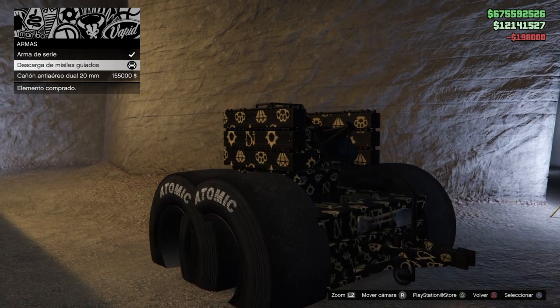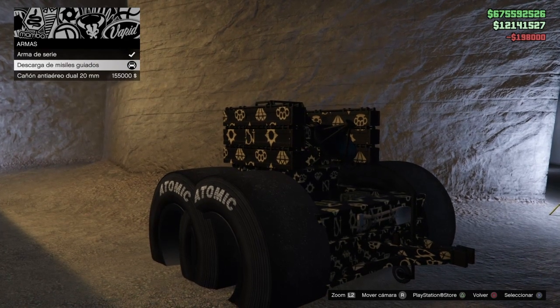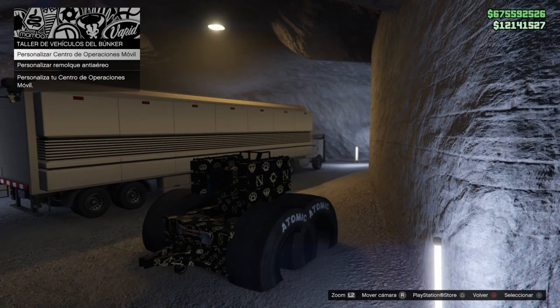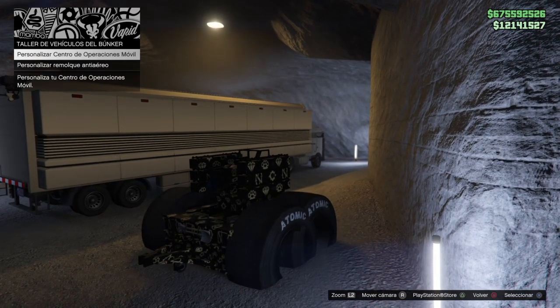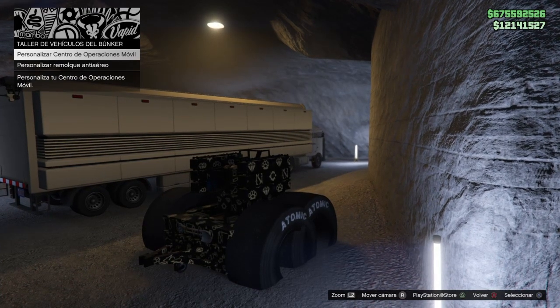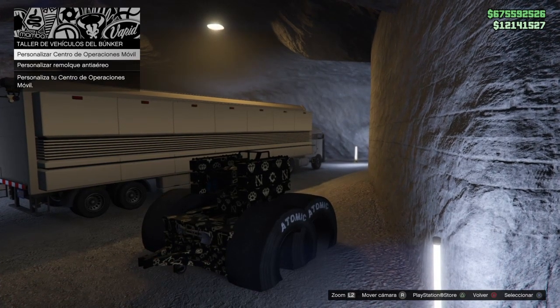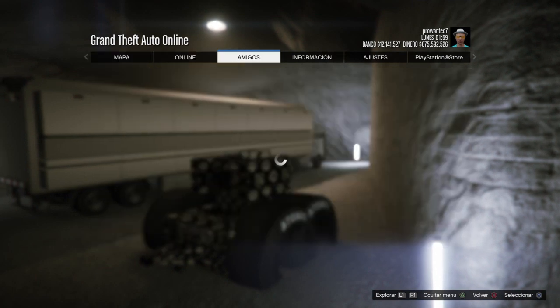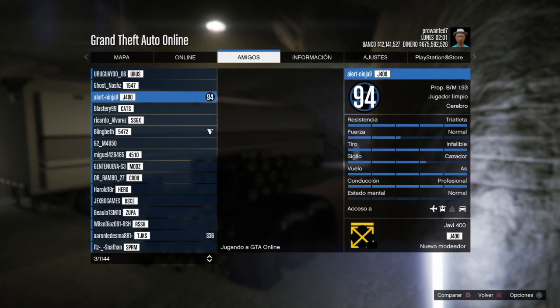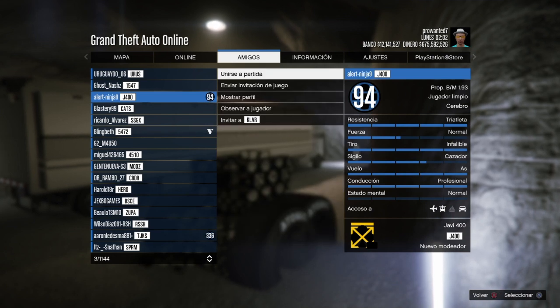Una vez que lo tenemos todo preparado, le damos círculo y nos quedamos encima de Centro de Operaciones Móvil. Una vez que estamos encima de Centro de Operaciones Móvil, le damos al botón Options, nos venimos aquí a amigos y buscamos a cualquier amigo que nos deje unirnos, para que nos tire a una sesión pública.